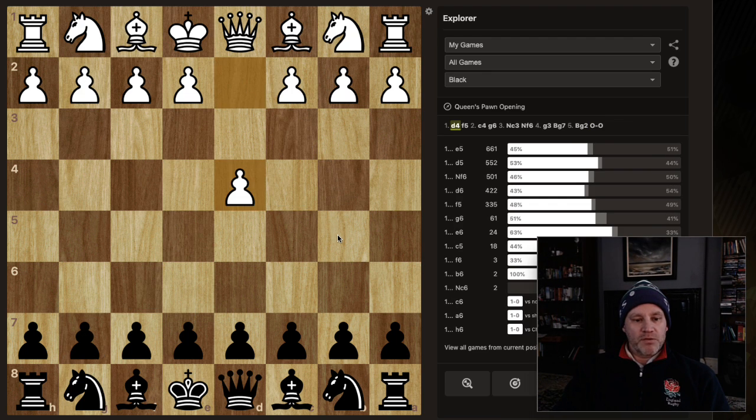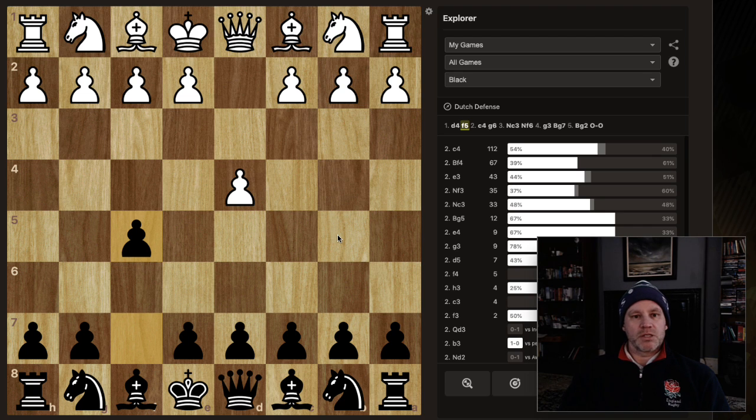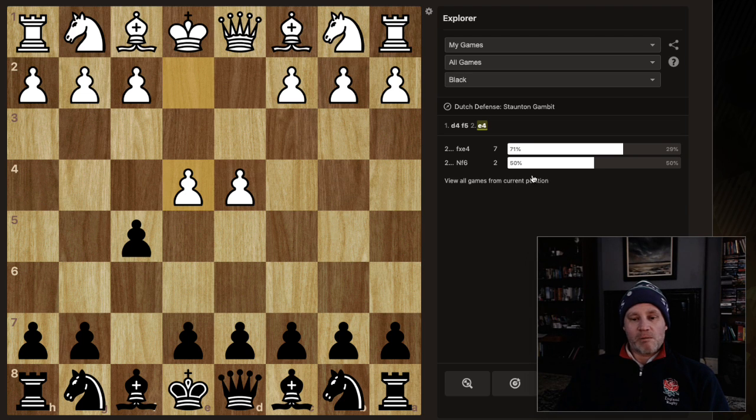If you're going to be a Dutch player you need to know how to deal with some of the uglier and more aggressive lines you may face. The Staunton Gambit is this weird-looking thing. I faced it nine times and I've lost two thirds of the time against this move - white does very well.